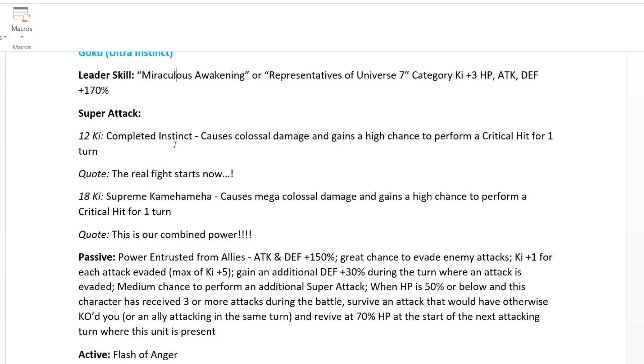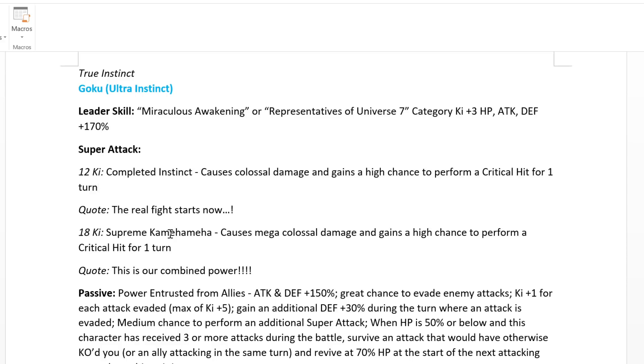The 12 ki super attack is Completed Instinct — causes Colossal Damage and gains a high chance to perform a critical hit for one turn. That is ridiculous, because if you get additionals, that effect carries over since it's for one turn. The 18 ki is the same except it's Mega Colossal Damage. It's probably the best super attack effect we've ever seen.